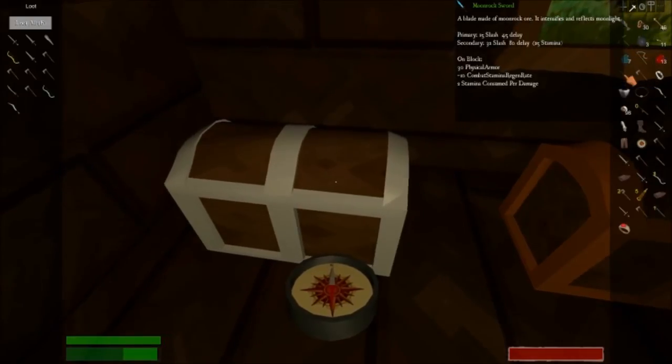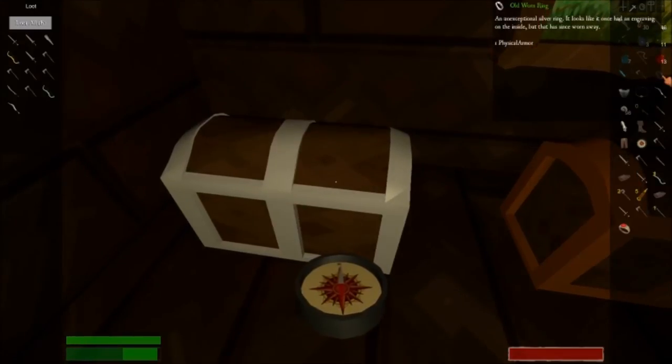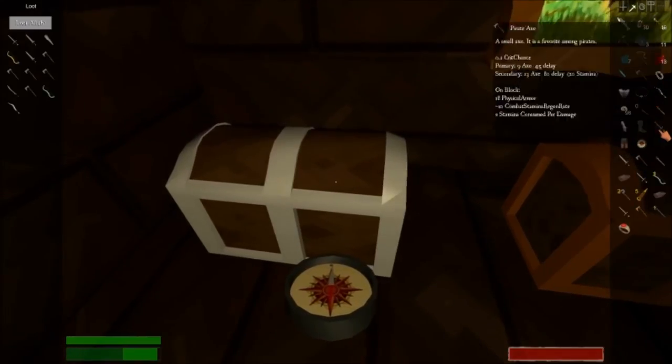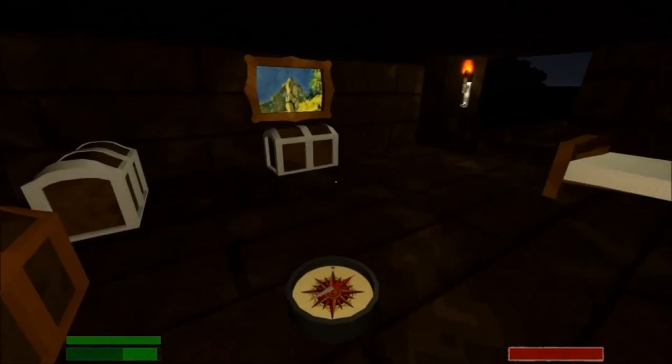And here's one more ring — the Old World Ring. So there you go folks, that's an overview in general of the three types of boats that you can get.